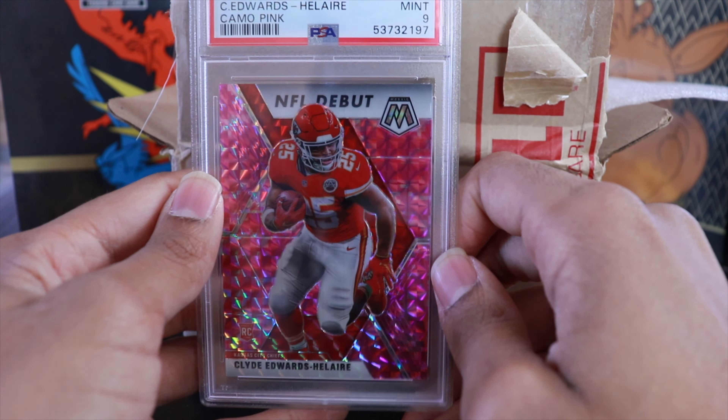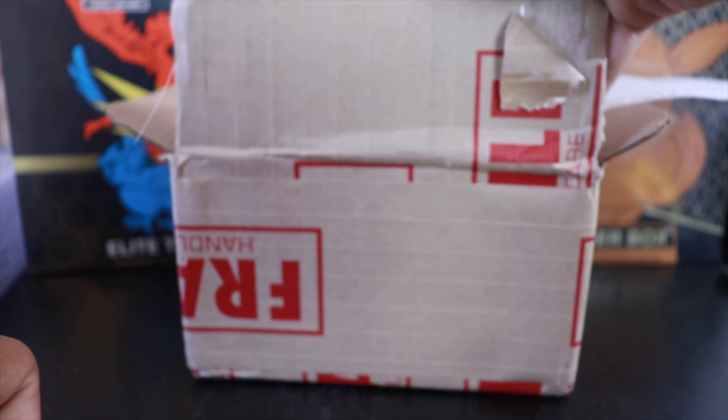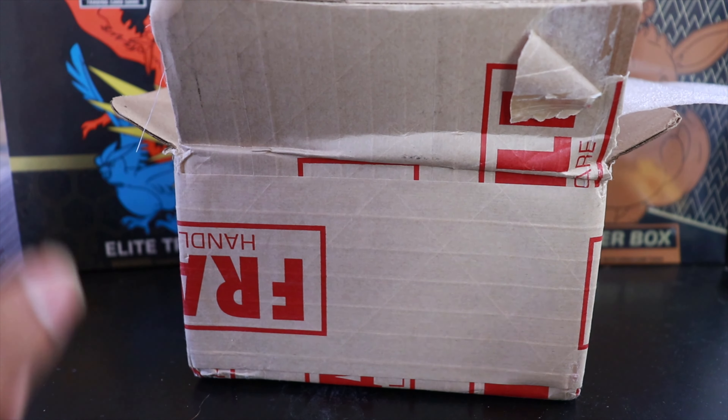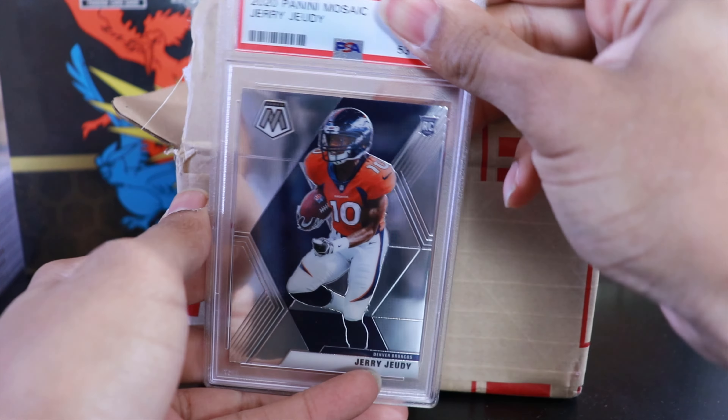I like these Mosaic cards a lot. I know Prizm is the premium attainable Panini product — outside of National Treasures and Flawless — but I just like Mosaic more than Prizm. Let me know what you guys think. Next we have a Gem Mint 10 rookie — Jerry Jeudy.